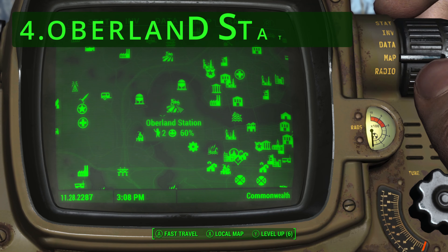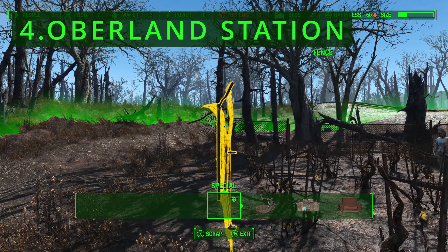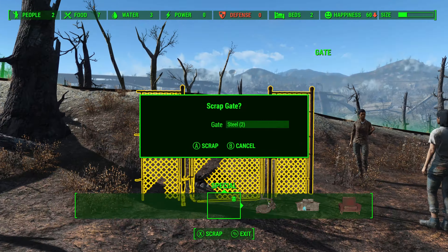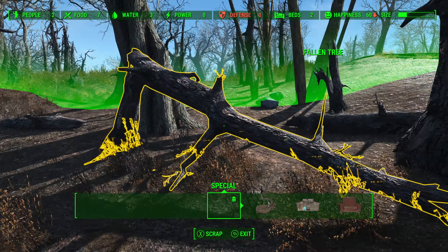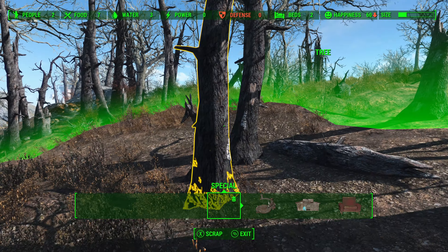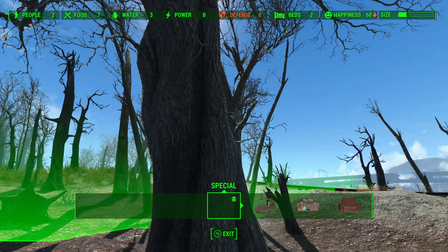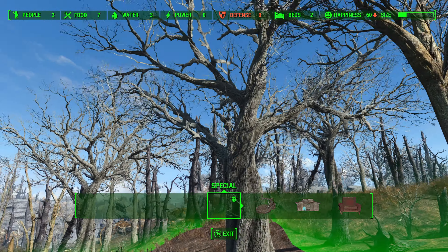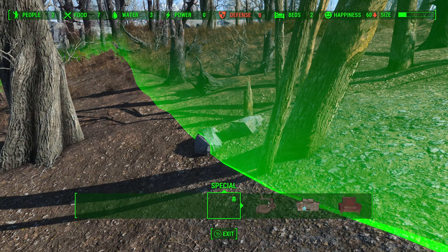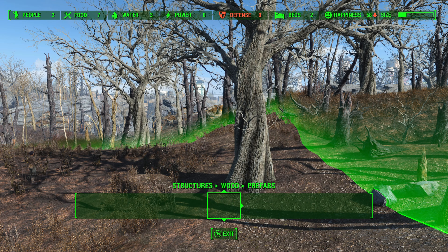Number 4: Oberland Station. Oberland Station is a small, cramped location squeezed between some railroad tracks and a somewhat uneven building field, limiting available building space and restricting construction efforts. The limited area makes accommodating a larger number of settlers or expanding facilities difficult. It is also restricted by large trees which cannot be scrapped, further reducing the build area. Additionally, the station's location doesn't offer easy access to resources, though it is close to Diamond City, which is a plus.